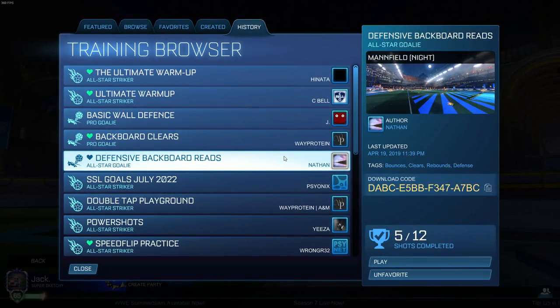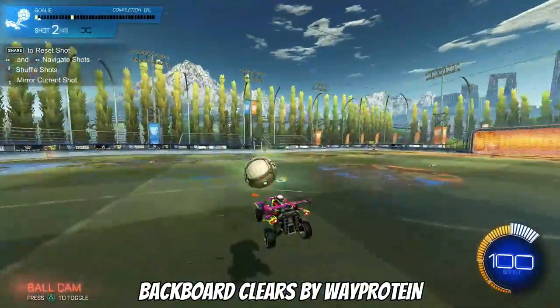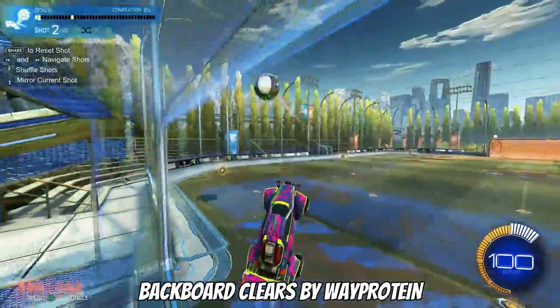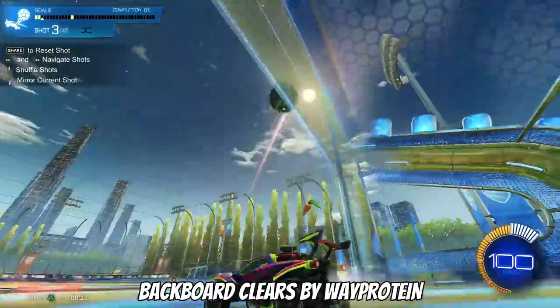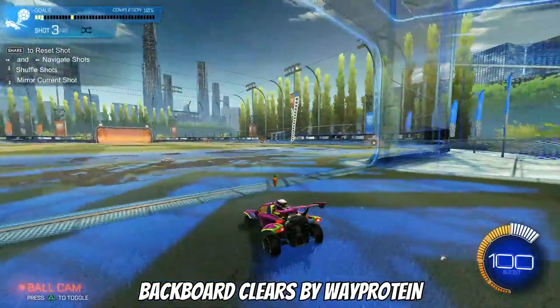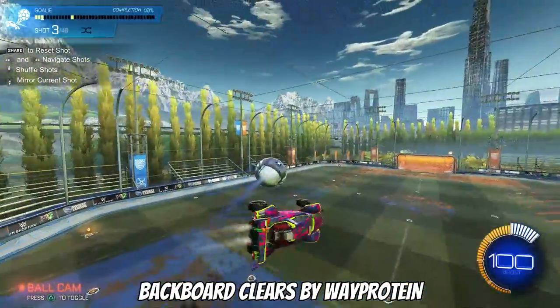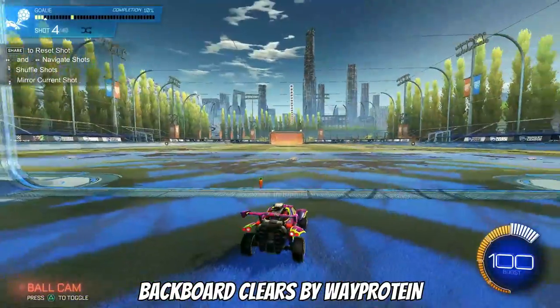There are quite a few defensive backboard read and backboard clear training packs available in the game, so I'll go through three that I find very useful. Backboard Clears by Whey Protein is great for beginners learning how to first read the backboard. It allows you to reset the shot every time so you can nail down the exact timing of a backboard read, and you can mix it up to emulate higher-level play by trying to predict where the ball will bounce after it hits the backboard. This pack in particular emulates competitive gameplay in knowing how to read a variety of shots coming off the backboard and is a great way to learn how to intercept your opponent from double tapping into your goal.